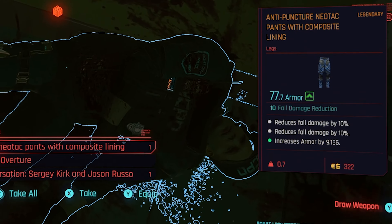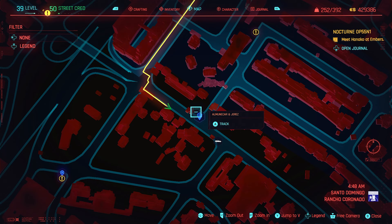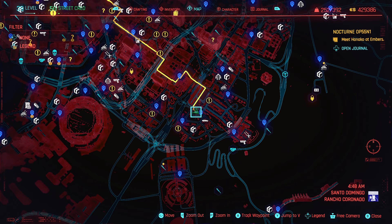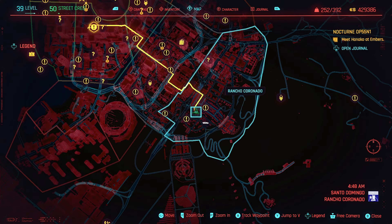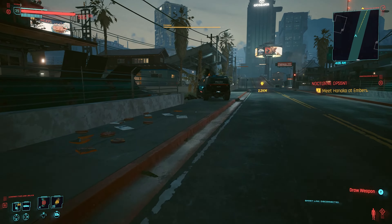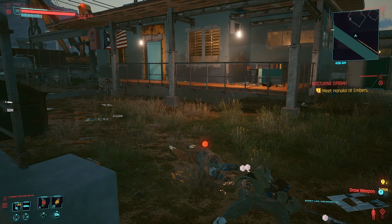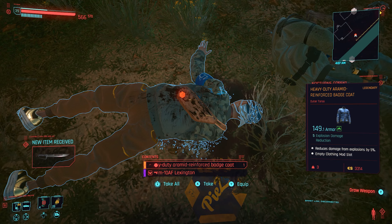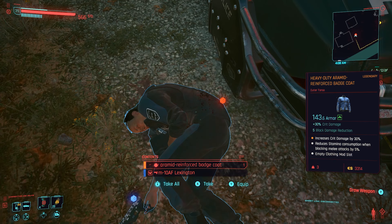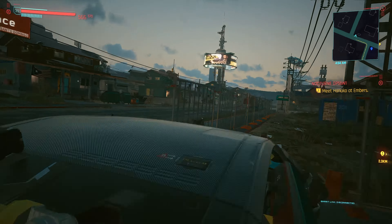Next we are going to go for the outer torso. Head to the fast travel point shown on the screen and then head to my green icon on the map — it's not far from the fast travel point at all. You can see this police car literally poking outside the area where you need to look. Again with this one there will be two corpses: one is not an officer but he still has the jacket, and the other one is an officer.